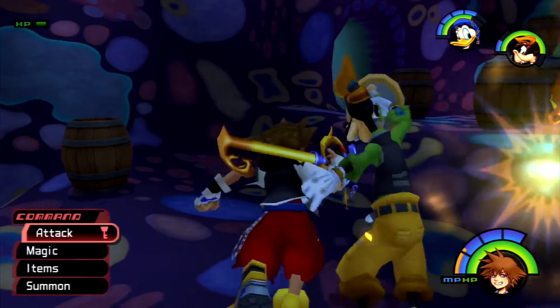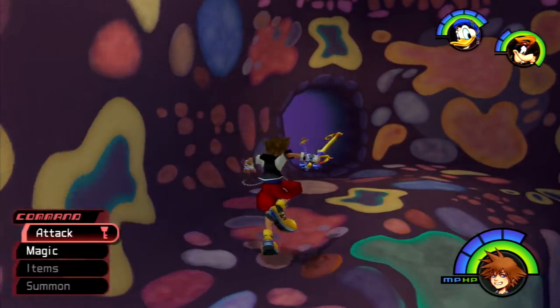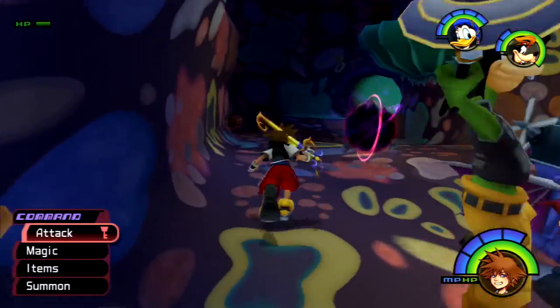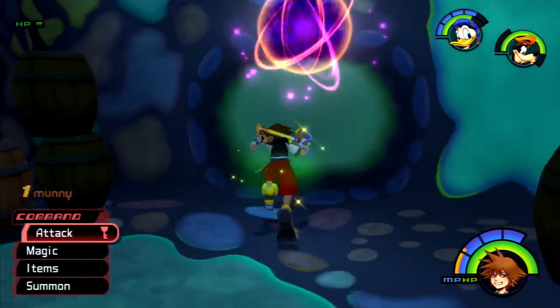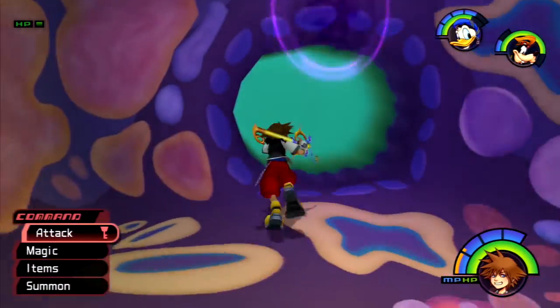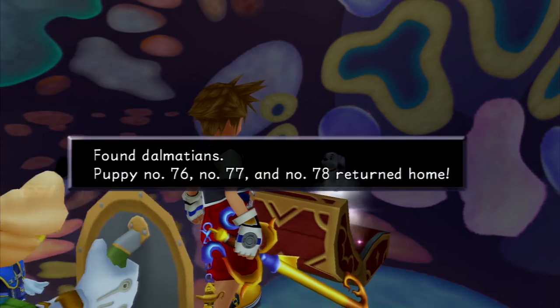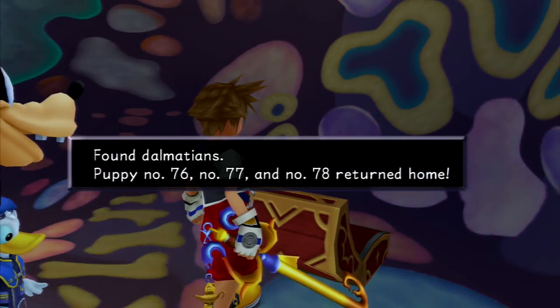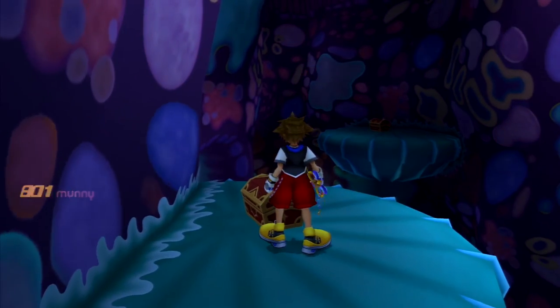The second torn page we can find in Monstro in Chamber 6. We go through the low opening in the mouth into Chamber 1, then jump up to the left and go through the hole into Chamber 2, then down this long hallway into Chamber 3, go forward left back to Chamber 2, hard right past the barrels into Chamber 5, and run to the end of this hallway into Chamber 6. We'll defeat the enemies, grab Dalmatians 76, 77, 78 at the bottom of the stairs — we'll need them for later — then go up to the top of the stairs, use a barrel, and jump onto this green gland where the second torn page is.